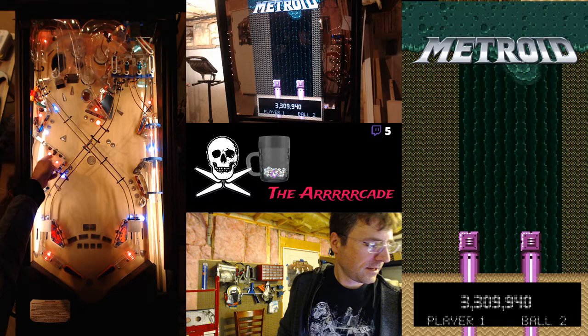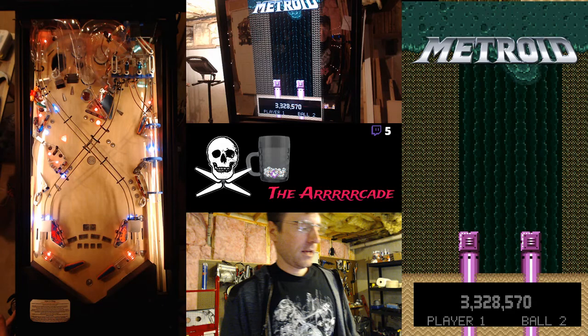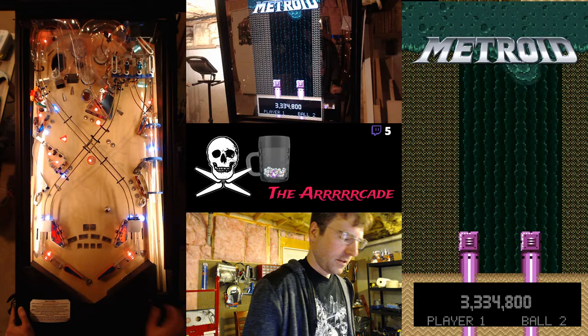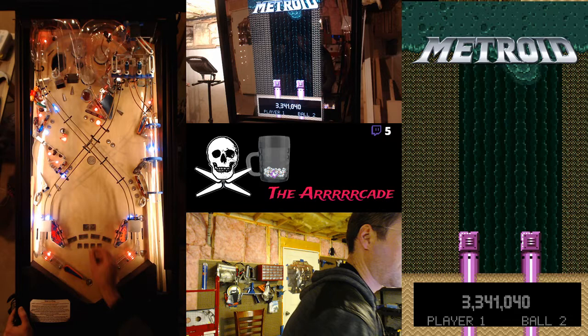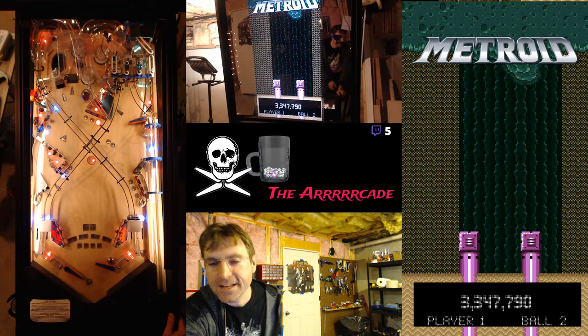There's a slingshot up here — that is my upper slingshot. You hit it enough times, eventually that light comes on and it becomes player controlled, so you can use it as a flipper. Although it's more gimmicky than useful — I haven't quite figured out what I'm going to do with it yet, but it's cool and I'm not going to take it out.